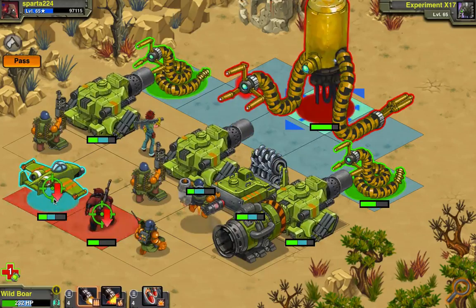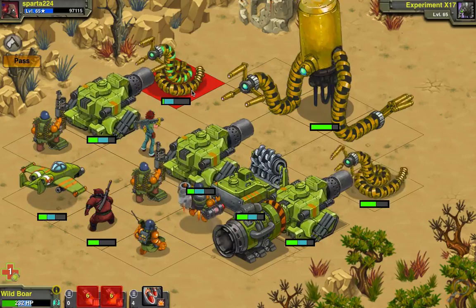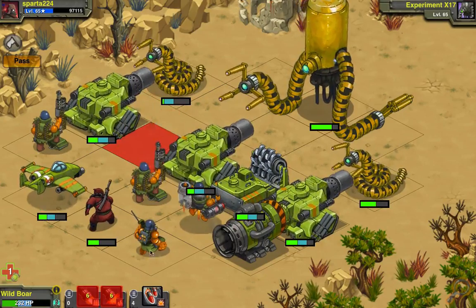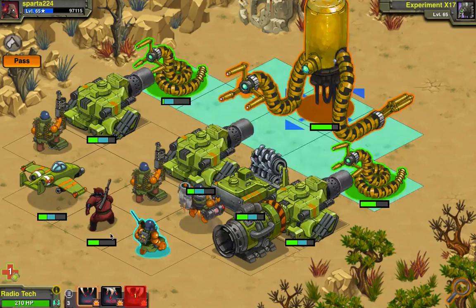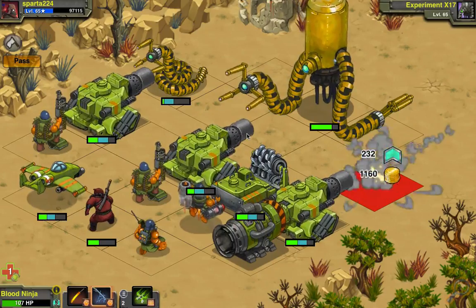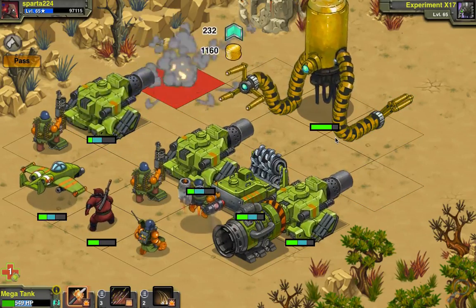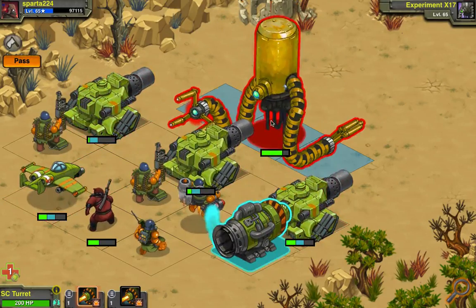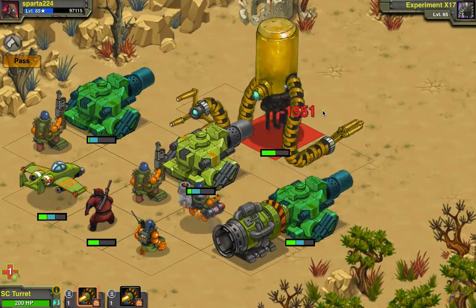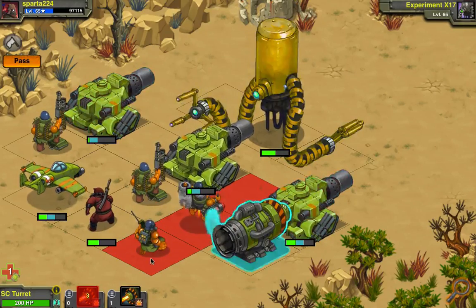Oh shoot — hit my blood ninja, you jerk. Get the frick out of here. It survived somehow. And it just one-shot Zoe. That's not my problem. I'm gonna hit this one. Do not hit my blood ninja — thank you. Good guy Experimental X-17. This thing's up close and personal now, and there goes my brute. It looks like this thing's gonna take a bunch of shots to kill. And it completely missed everything.